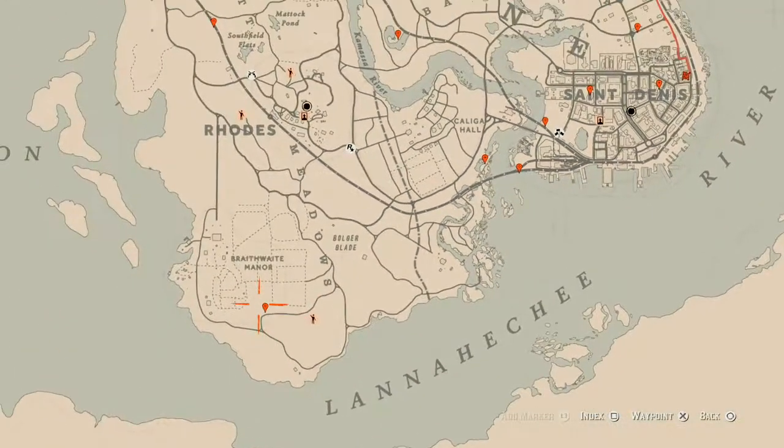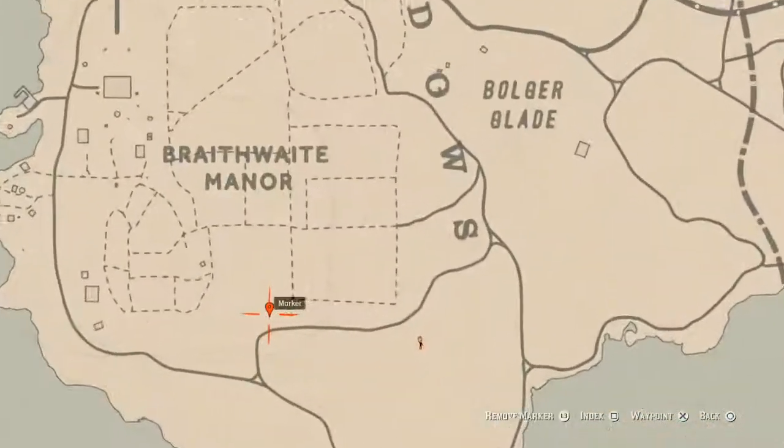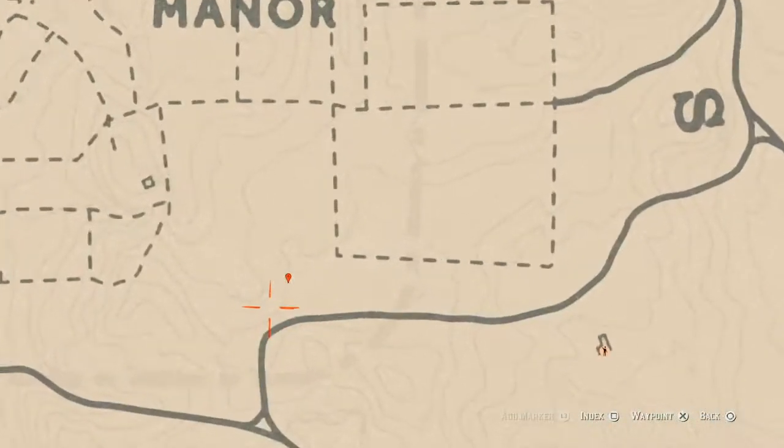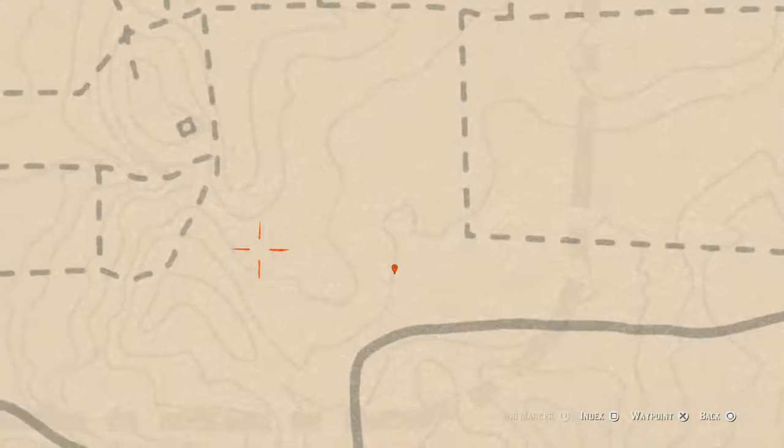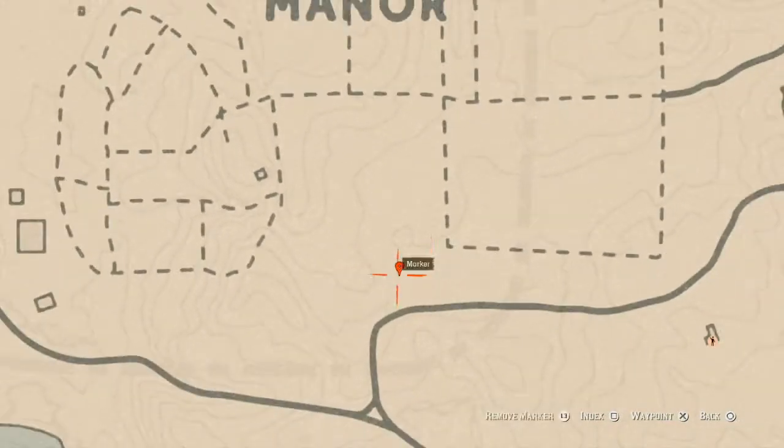Our next marker is down here — make sure you come past the cotton field. Right at the edge of the cotton field at this location, this marker is a random arrowhead. I cannot tell you which one it is. You do not need your metal detector for this one — you just need your shovel.